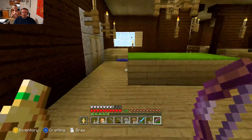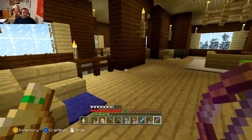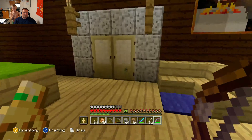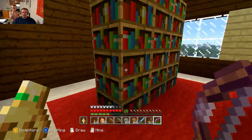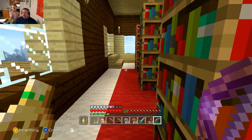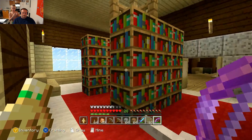Can't forget the pool table — no mansion would be complete without a pool table. Little sitting area there, and you gotta have a library in a mansion too. These are like the two things you gotta have: a pool table and a library.